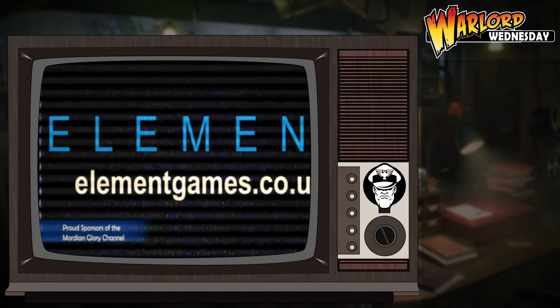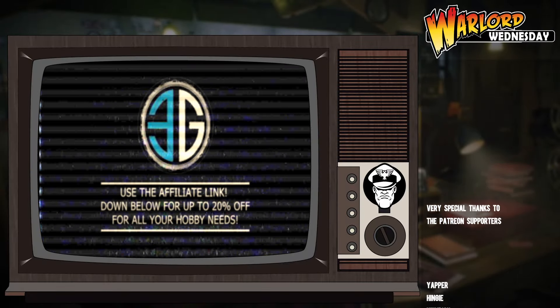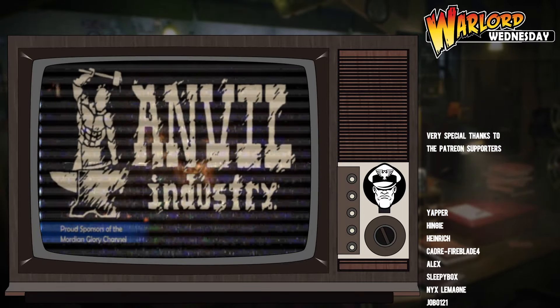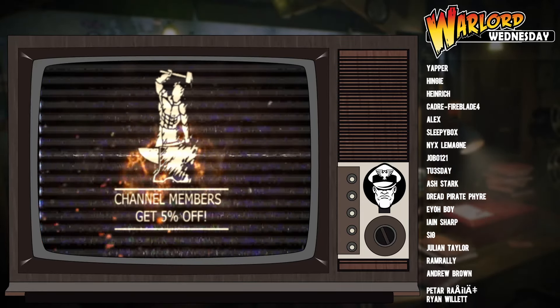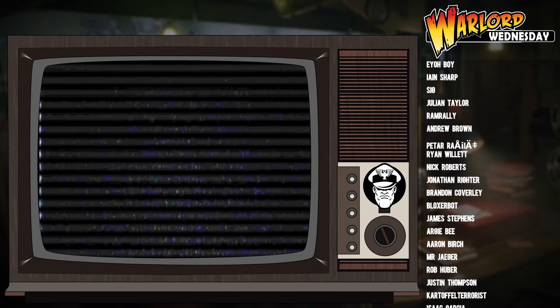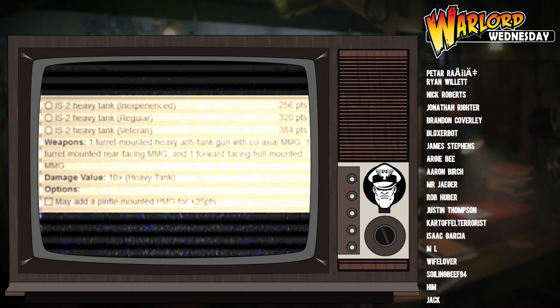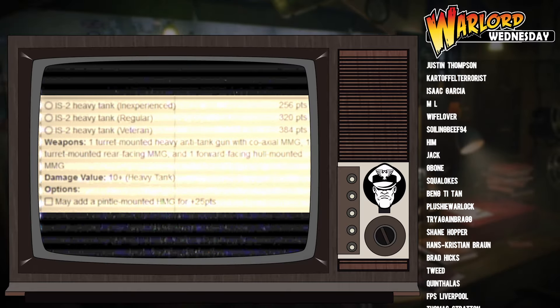As is tradition, let us begin with a brief overview of this unit. Let's start off by going over its veterancy and points cost. At inexperienced, the IS-2 will be 256 points. At regular, it's 320. And at veteran, it's 384 points.